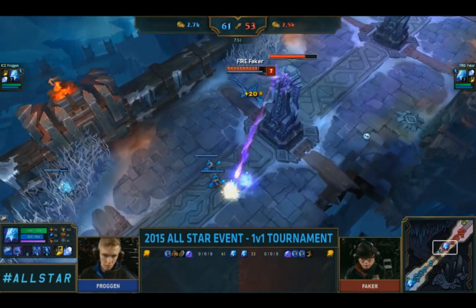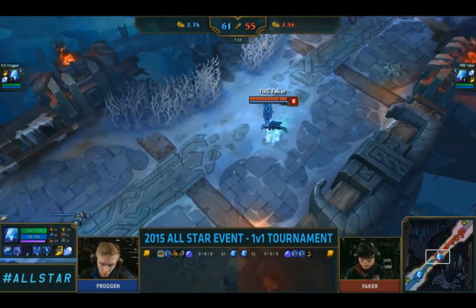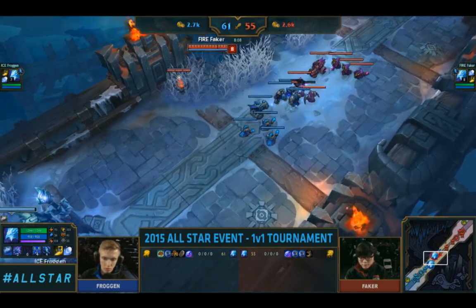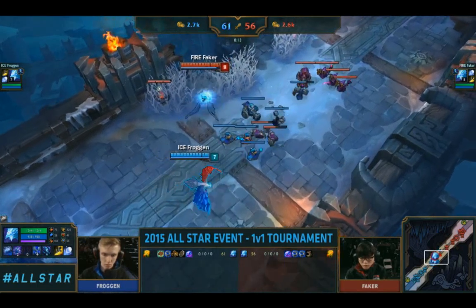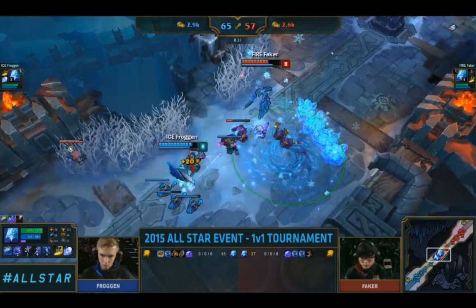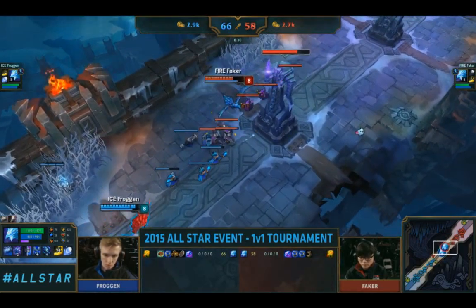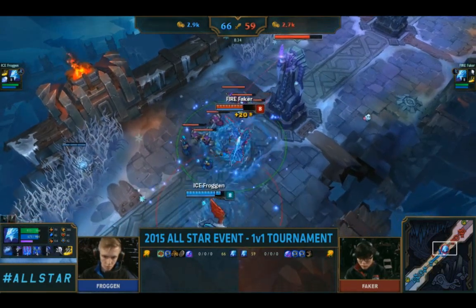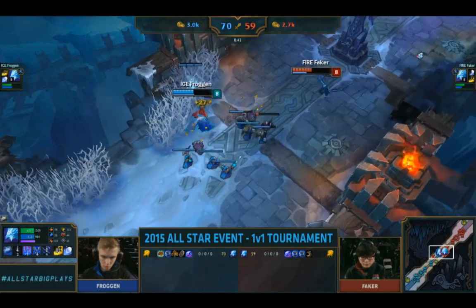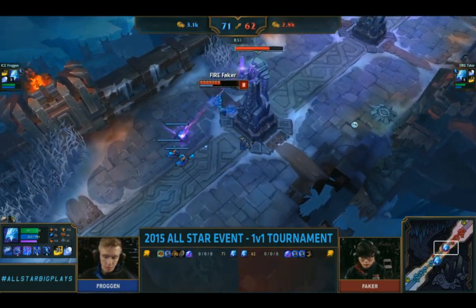This is a pretty big advantage from Froggen — he's got 9 CS up. Faker gets in and steals the last hit on the minion with good timing. Now Faker tries to freeze. I like it — Faker trying to drag Froggen forward. Froggen goes for a slightly more defensive build while ahead on CS. There's the ice wall! Makes Faker take a little bit more damage. It's nice to force them to stay within your ult and make sure you get that ice shot off. Froggen has an 11 CS differential.